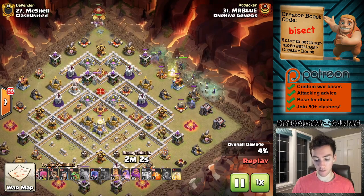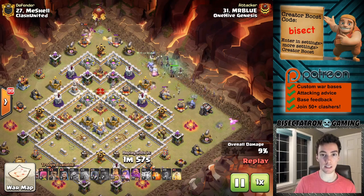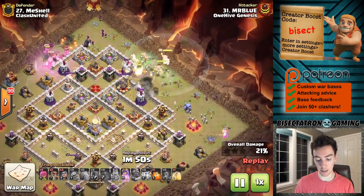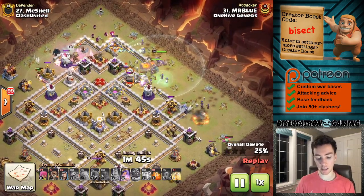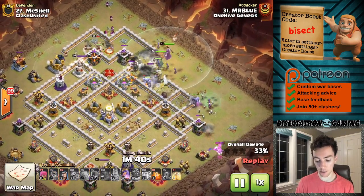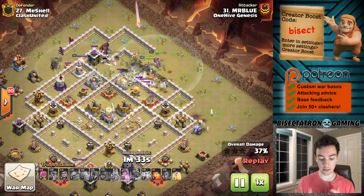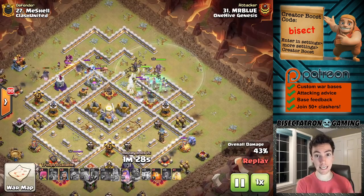Showing some replays here from our current war. This strategy has been just dominating Town Hall 11 especially — spreading out the witches, in this case using the siege barracks and then a couple super wall breakers to let the witches into the base. We're going to talk about why some of these attacks are not going to be successful. It all comes down to how spread out the witches are across the base and the density of witches at different points, especially on the outsides or the flanks of the base.